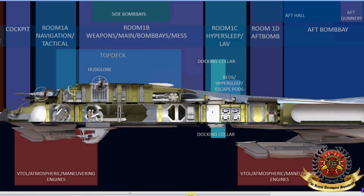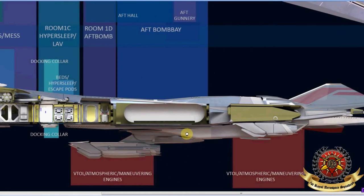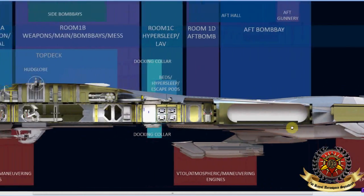They have a planet buster bomb. There's some other stuff there — I don't know what that is, maybe just filler equipment. Scrolling to the back, there's not much else on this view because everything is cut away — just engines and the bomb.